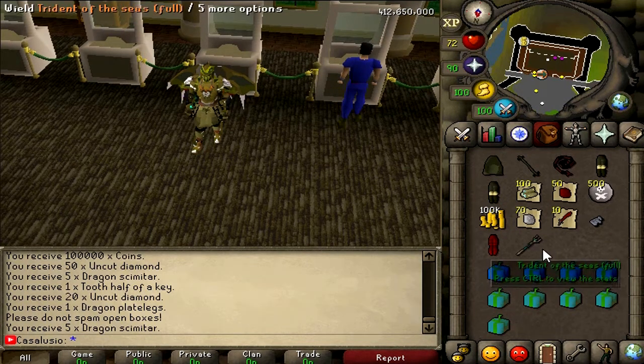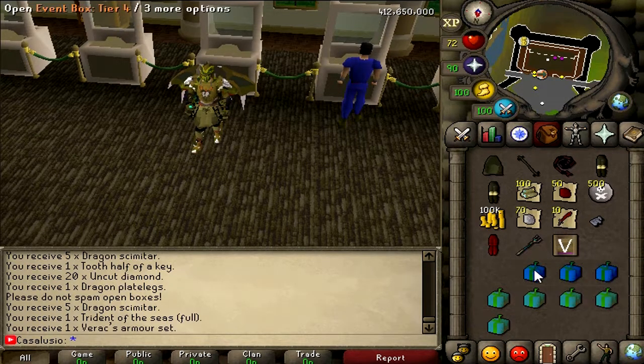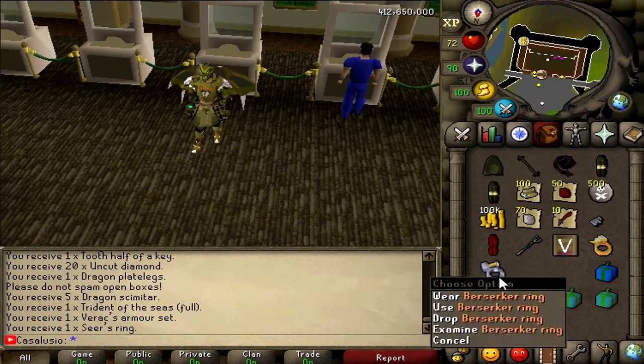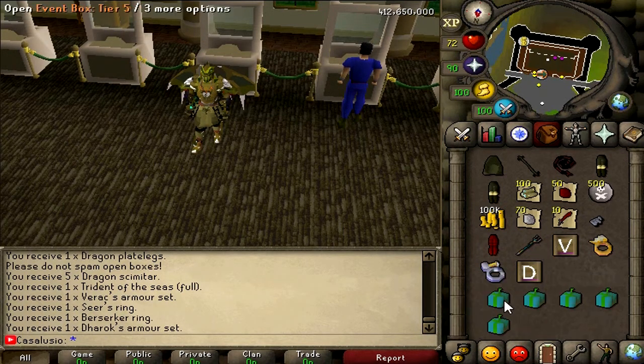Now let's open this tier 4 — rewards should be better. Yep, trident, if this is full — that's what I'm talking about. Okay, another one — full barrows, nice. Not a one piece. Sears wing. Okay, one more — berserker wing. Derox set — ooh, that's nice.